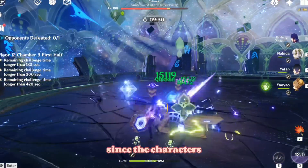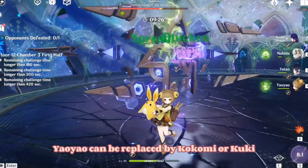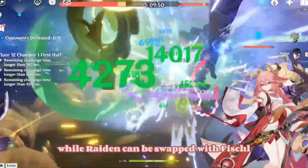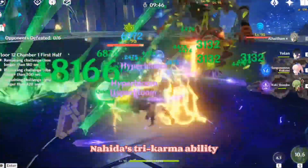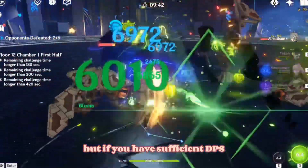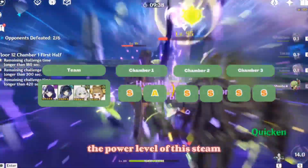Overall, Hyper Bloom takes the crown for this patch since the characters in this team comp are very versatile. For example, Yao Yao can be replaced by Kokomi or Kuki for sustain, while Raiden can be swapped with Fischl, Yae Miko, or Cyno for on-field. Nahida's Tri-Karma ability is an integral core of this team, but if you have sufficient DPS, replacing her with Al-Haitham or even Cyno shouldn't hurt the power level of this team comp.